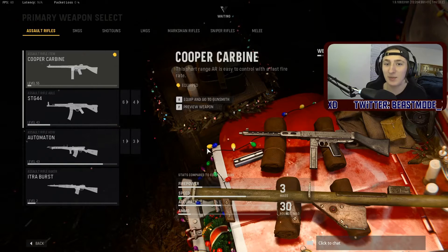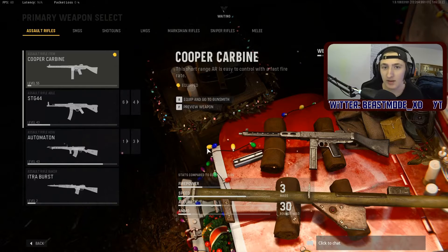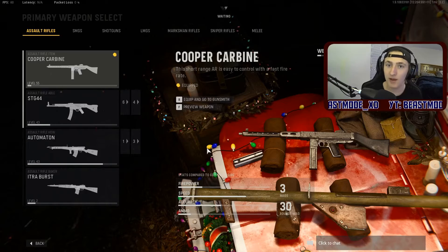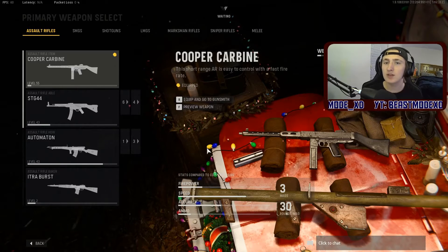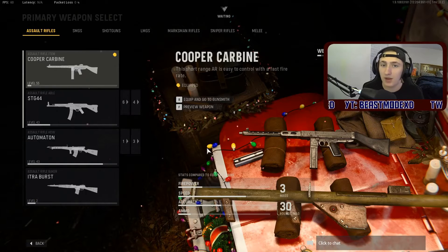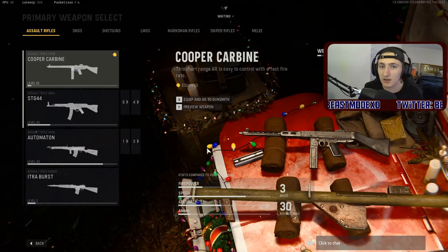What's going on guys? In today's video we are going to take a look at the Cooper Carbine and go into the stats to see what the best class is for the gun within Vanguard Multiplayer. If you like this video make sure you leave a like and subscribe if you want to see more. Let me know in the comments down below what gun you want to see next. Anyways let's get into the video.